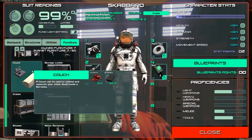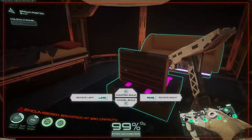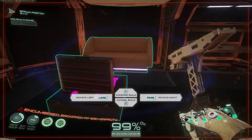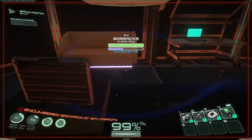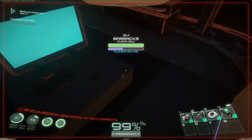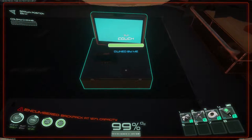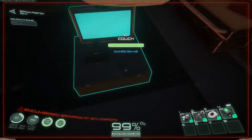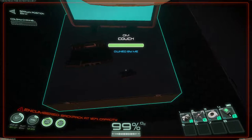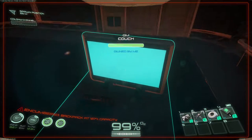The shower description says it can be used to wash off and relax, replenish vitals, and remove toxins. So there might be toxin buildup in the future — very exciting. Let's build the couch. We need some plastic. Oh yeah, right here! Can I sit on said couch? I made dust! I'm on the couch with my controller — there's two of them just in case someone comes to play with me.